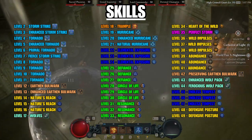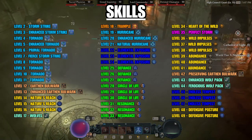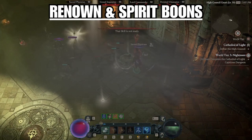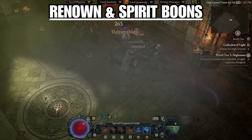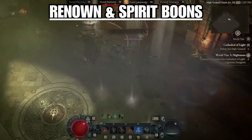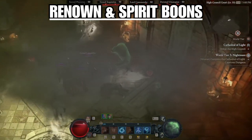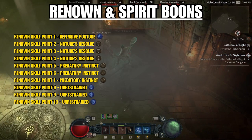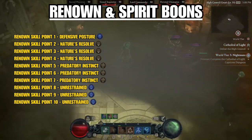That covers the skills portion of this guide. Next, let's talk about Renown and the Druid mechanic Spirit Boons. While leveling in Diablo 4 you'll get small bits of Renown as you run around the open world. If you get Renown 3 in every region — which we'll cover later — here's how I'd spend those extra skill points. These passives give us some extra defense and a little critical strike chance.